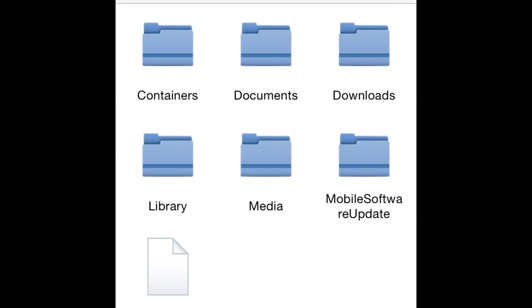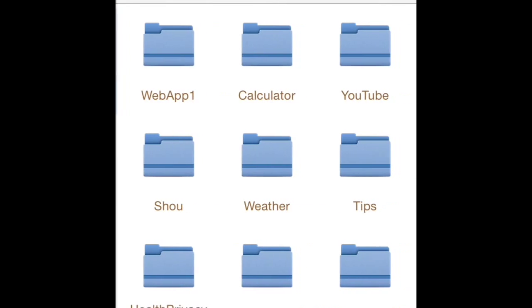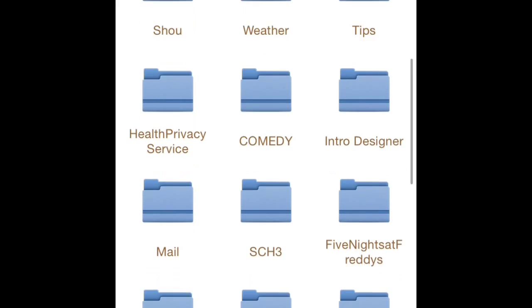Go from Mobile, and go to Containers, Data, Application, and you're going to go down to Terraria.